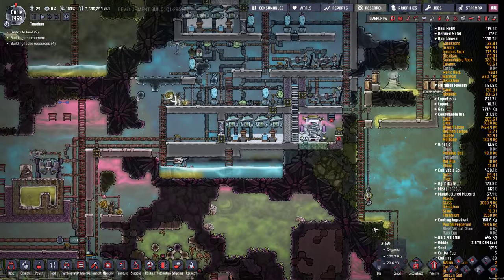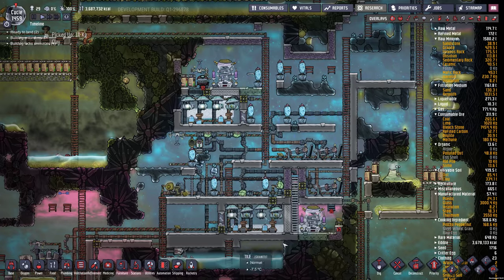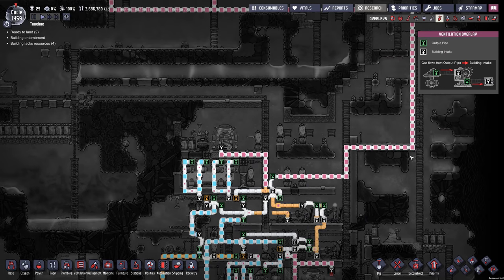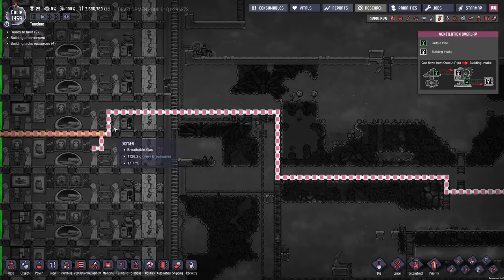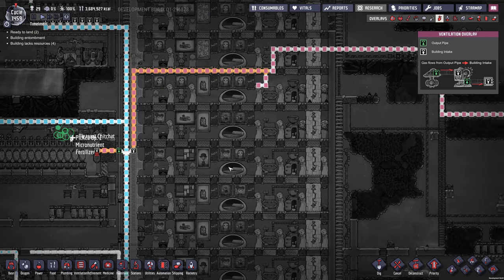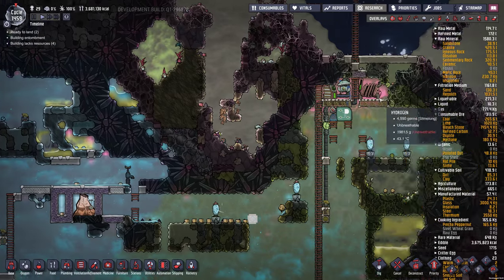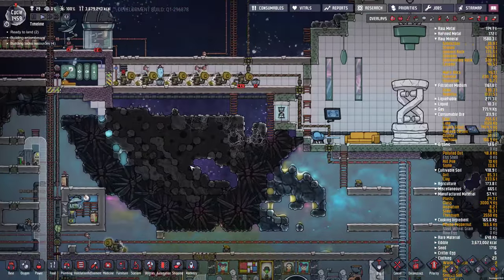My other oxygen setup is right here — we've got four electrolyzers, eight pumps, two saturated lines of oxygen going to the base. Some of that hydrogen goes up this way — that was for the wheezewort area. The rest of it goes up and off through a pump to our liquid oxygen setup, up over here.